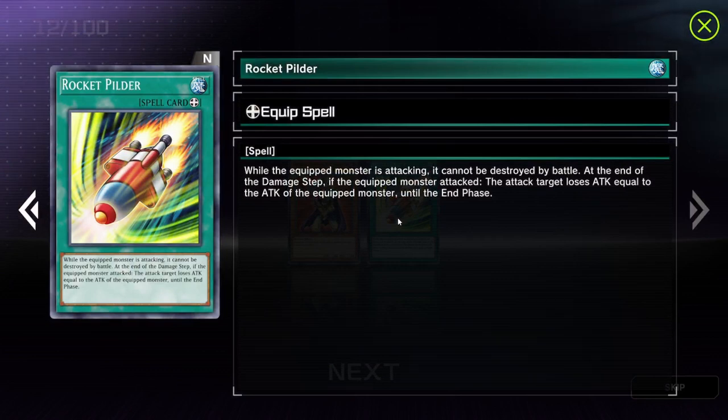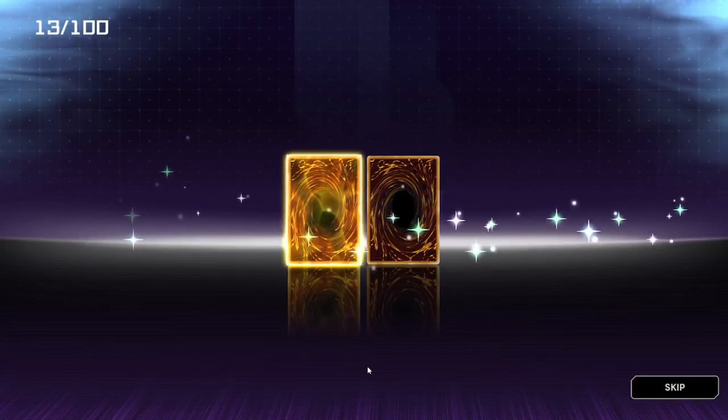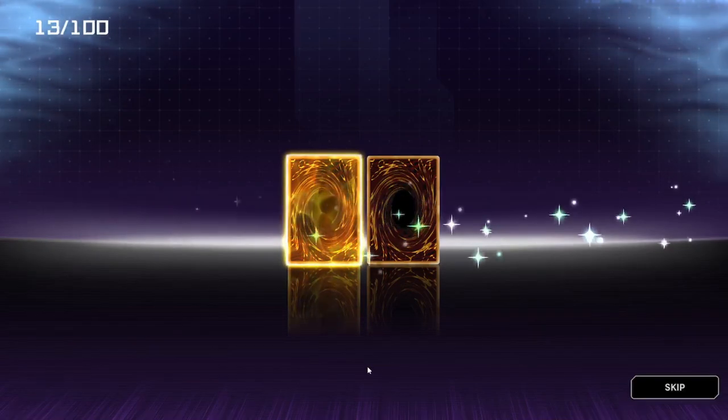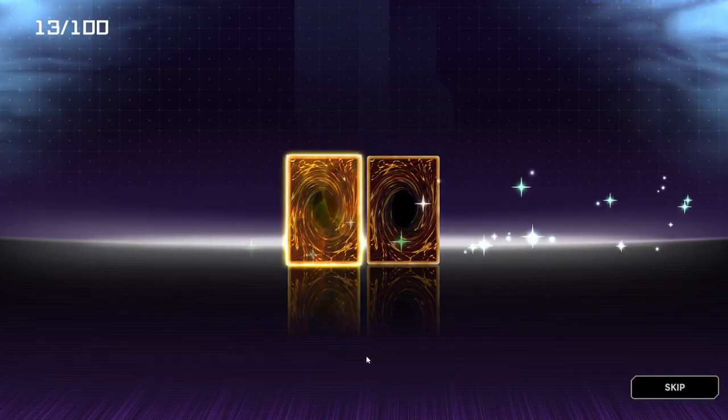Rocket Pilda — when the equipped monster is attacking, it cannot be destroyed by battle at the end of the damage step. If the equipped monster is attacked, the attack target loses attack equal to the attack of the equipped monster until the end phase. Okay. Oh, here's the Ultra Rare — let's go! I'm not actually sure what the foil is called on here, it's something weird but it's like a prismatic kind of deal. Yeah, let's go.